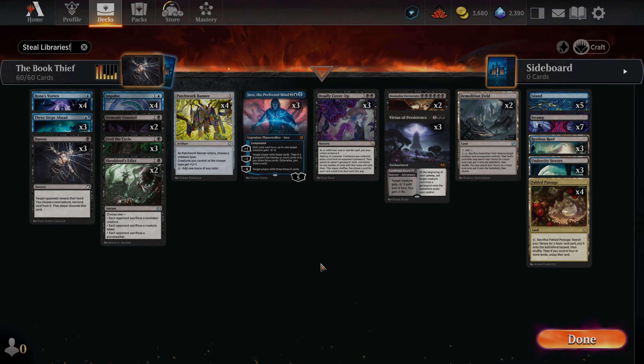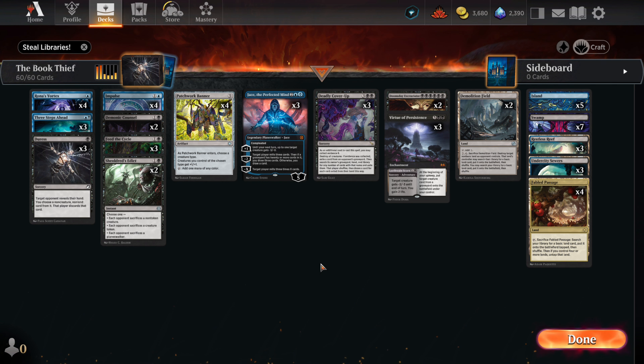Greetings and welcome, my friends. This is the Book Thief, our latest Dimir combo deck featuring the new Doomsday Demon that puts the opponent on a clock. We're using his ability that wipes out all but six cards from each player's library. We then mill those cards away, and it's sadness and crying for the opponent. Along the way we have removals and cards to help find our key pieces. Even if we can't find our combo, we can put up a fight and use the opponent's men against them. Let's steal their books.